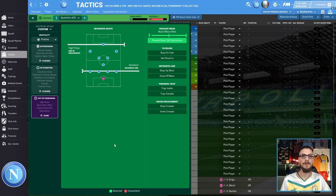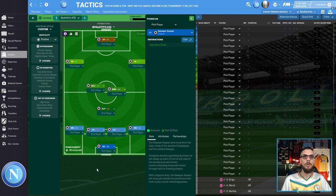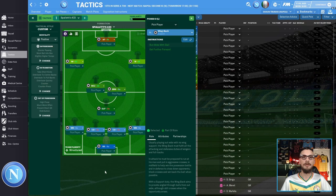Now let's check out what roles the players will be playing and the specific player instructions within them. Starting off in goal we have a sweeper keeper set to support duty, instructed to take more risks. On either side of defense we are playing wing backs on support, instructed to run wide with the ball and get further forward. In the center of defense we have two central defenders set to defend duty, instructed to shoot less often, dribble less, and hold their position.